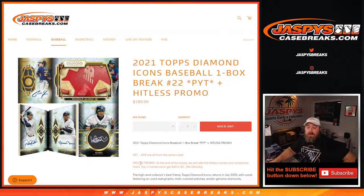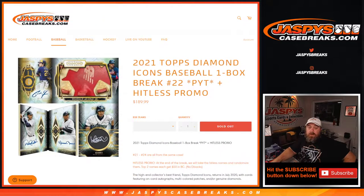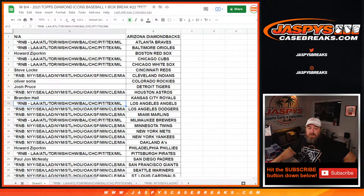Pick your team number 21 — all cards ship. Hit list promo: at the end of the break we'll take all the hit list names and randomize them. Top two names each get $50 in break credit. It's hit list teams — the random number blocks are not counted in that. Here is our list of customers and their respective teams.